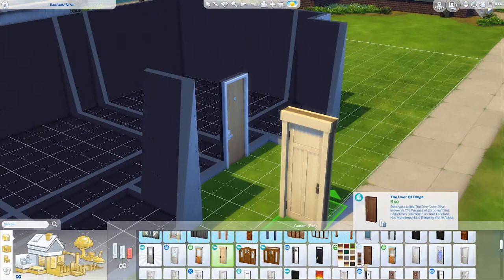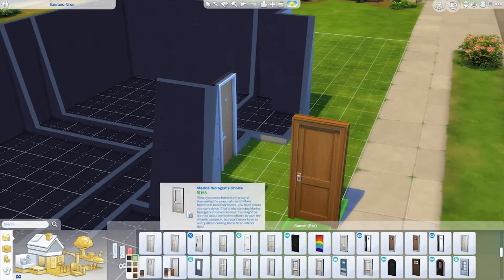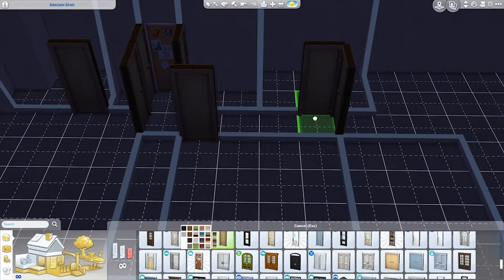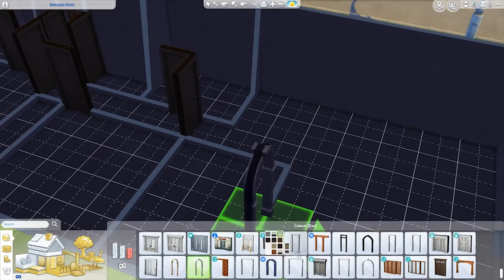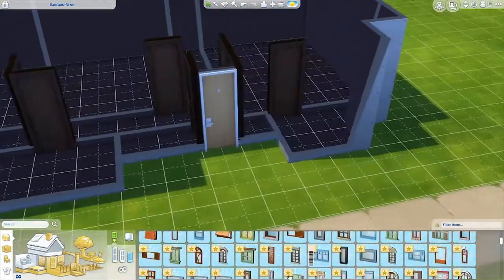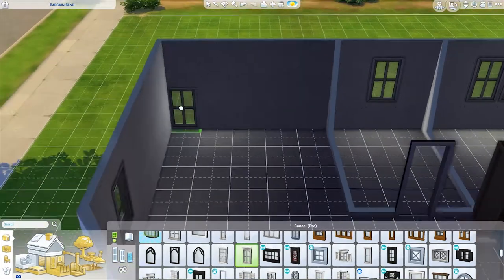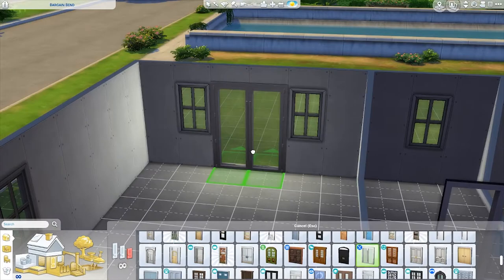I went ahead and chose the doors that I wanted for my apartment. The doors are slightly weird, especially the front door — it's a bit of a weird one for a house, but remember it's an apartment in real life. I wanted to stay faithful to my actual real life apartment, so I kind of went with the university dorm door, which looks nice. Then I went ahead and put in some plain windows because these are the same windows that I have in real life, and also a back door.